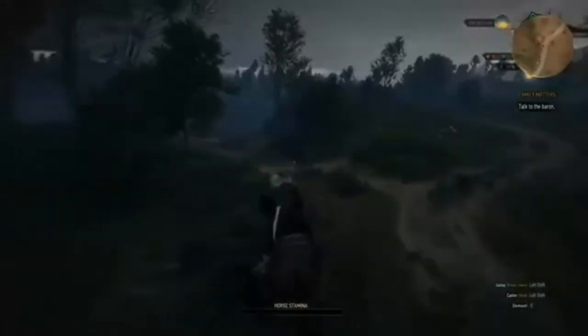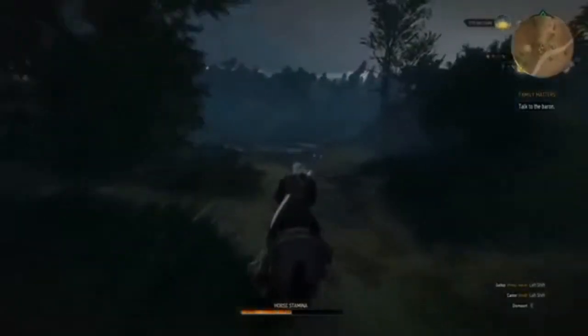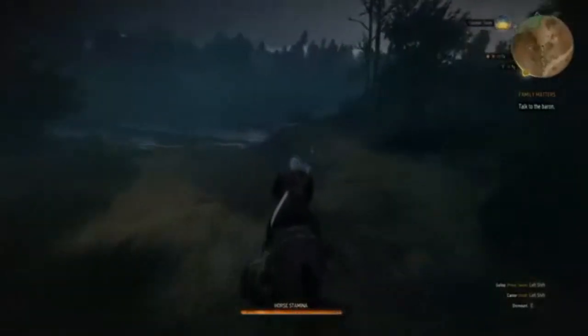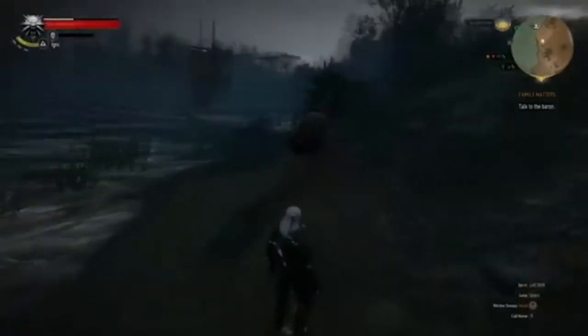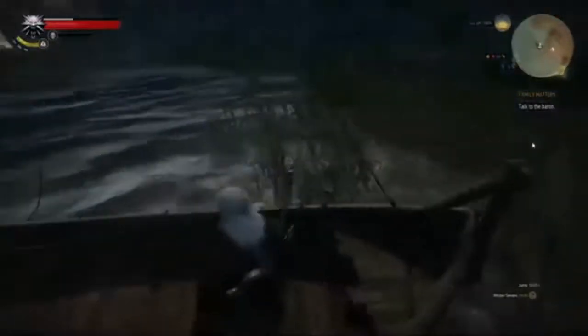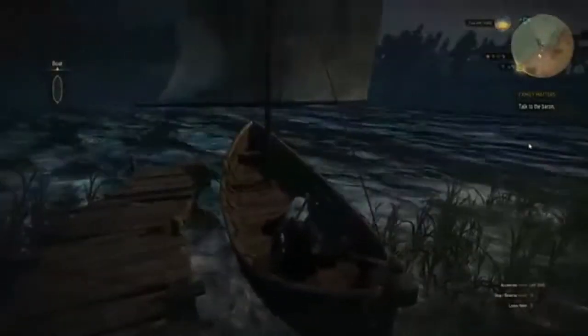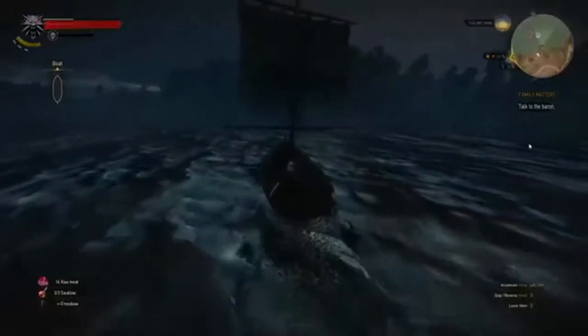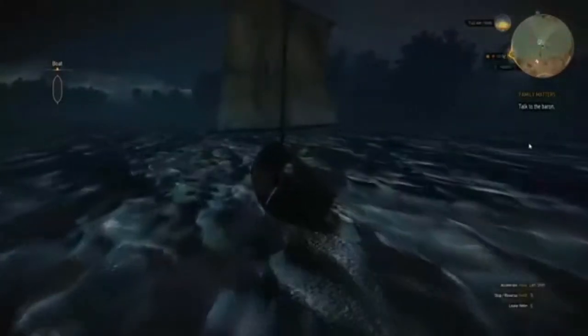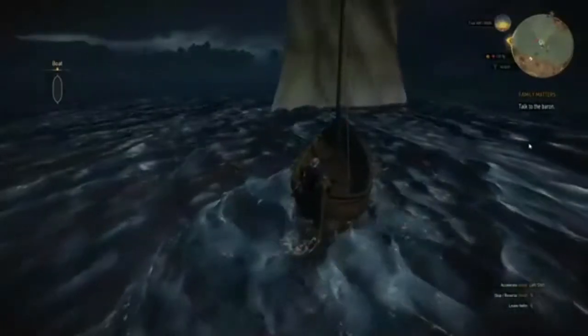We're getting pretty close here. We're actually going to hop off Roach down here by the beach and take a boat, which is right over here. I'm going to hop off and get in. You can either swim out or you can take the boat. I like taking the boat so that once I get the treasure, I can just come up and hop back in. I don't have to swim ashore and have the drowners chase me.